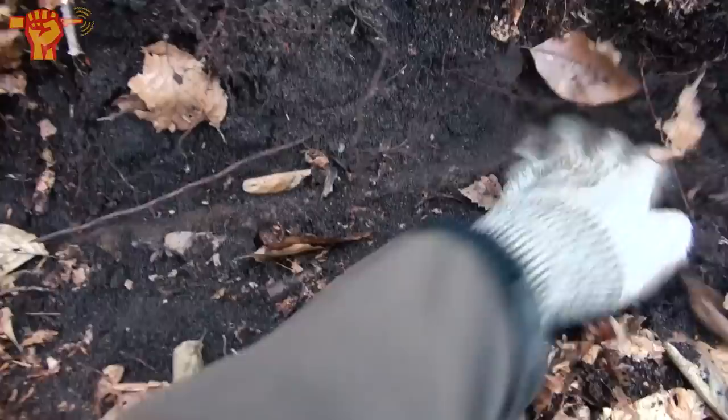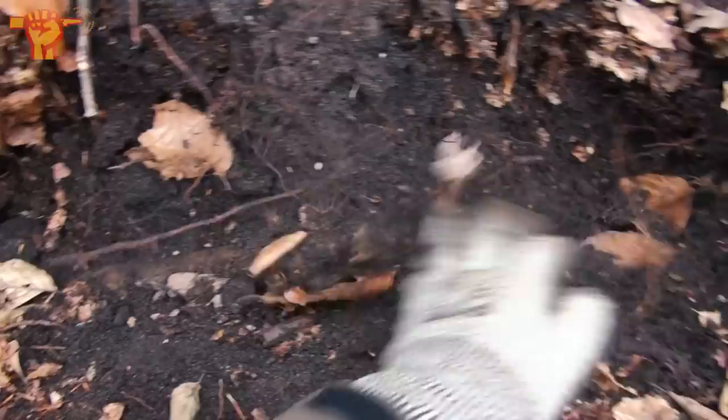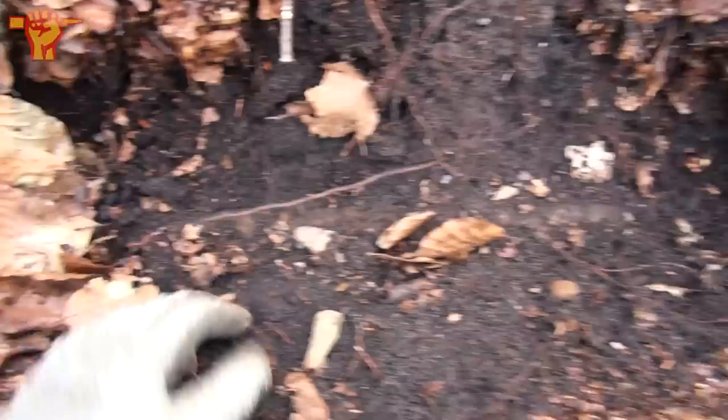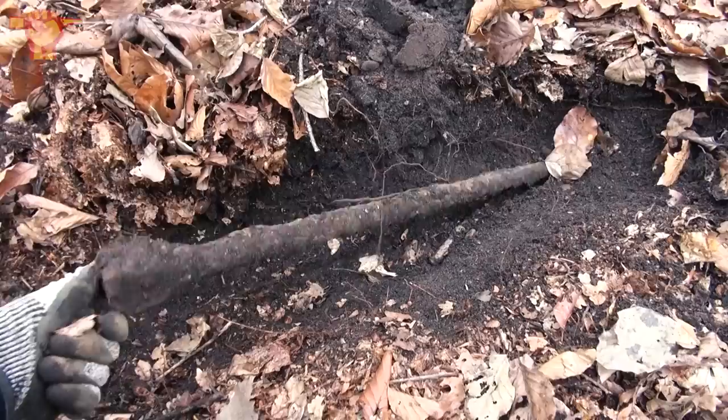I think it ends up here. Could be a spare barrel for an MG — or a K98K rifle. Yes, guys! This is an MG 42 spare barrel. It always has this square head on it, and then there's the actual barrel part. I can't believe how shallow this is — this was really just dropped here and they probably ran off. Must have been a hell of a fight.